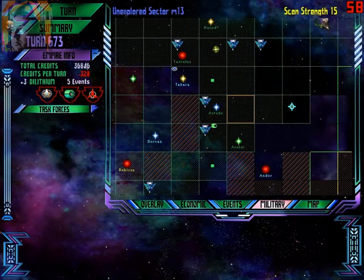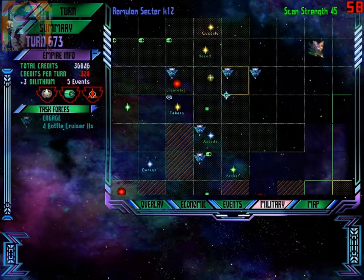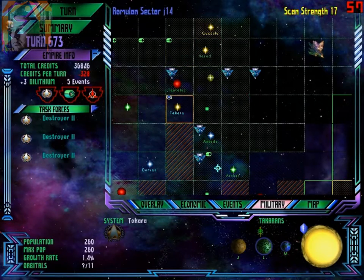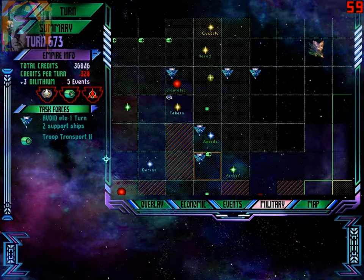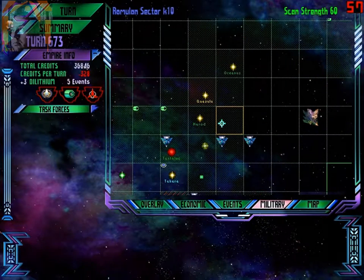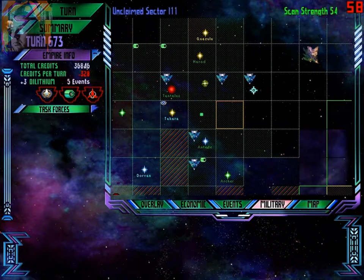Andidi — nine cruisers. Where is the transport? No idea. Is this the one? Is it that fast? Galactic speed 2! But still, that's too fast — one, two, three turns. So this must be a different ship. It should be around there, but I cannot detect it. The scan strength, thanks to my systems, is not that bad. I have no idea what happened to the transport ship.